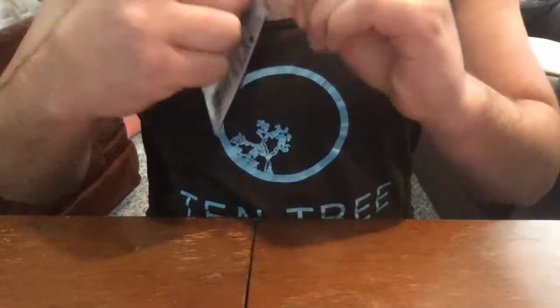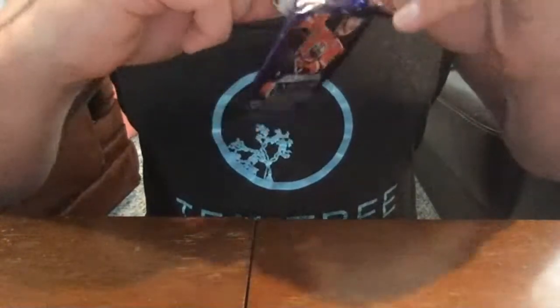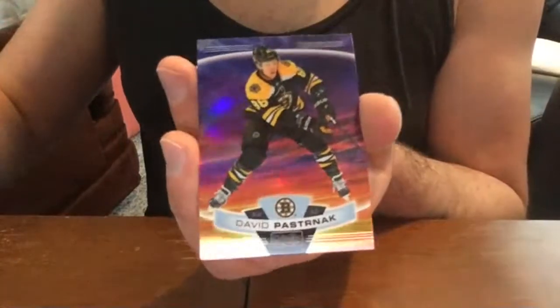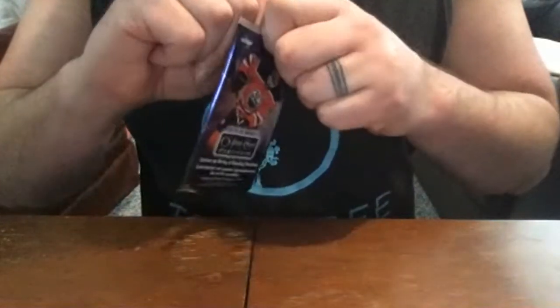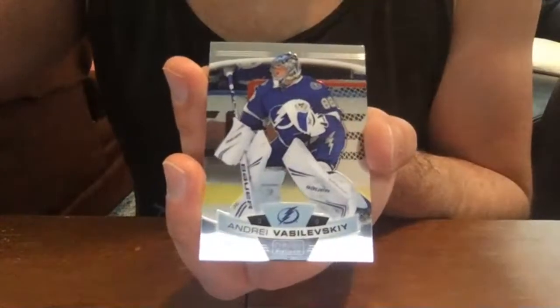Every so often I come across a pack that does not want to open — I want to be careful because of the cards inside. Sorry if I'm mumbling a little. Cappo Caccio base rookie. Oh, David Pastrnak sunset — shiny! Brock Nelson base and Nikita Nesterov base. Oh — Connor McDavid base! Nico Sturm base rookie, Bokk retro rookie, and Andrei Vasilevskiy base.